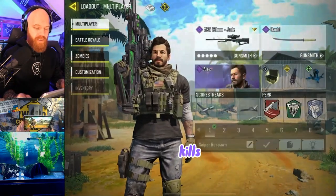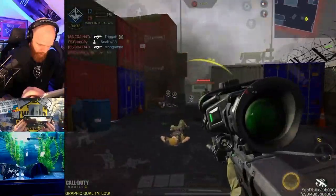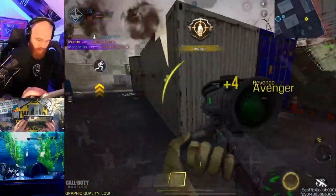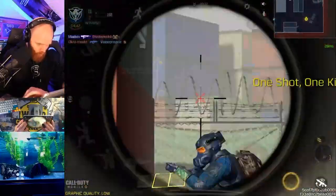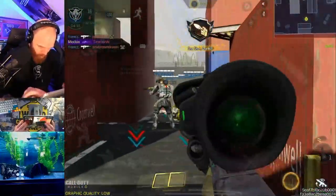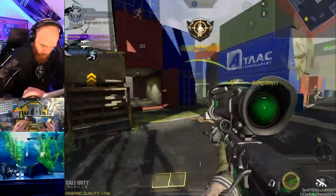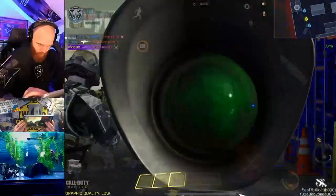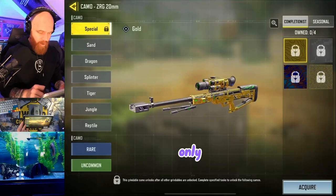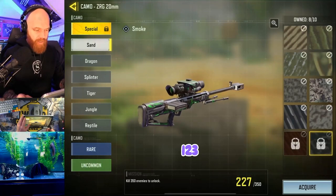When we need kills, we go over to Hardpoint. We only have four more headshots and a total of 123 more kills to get.